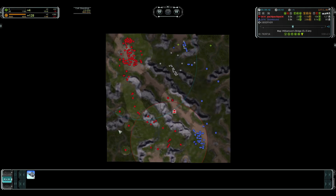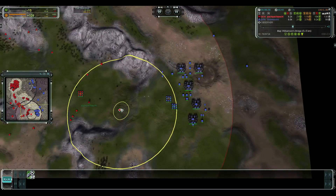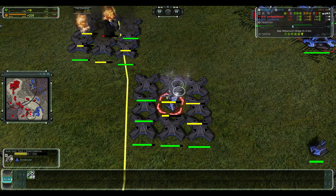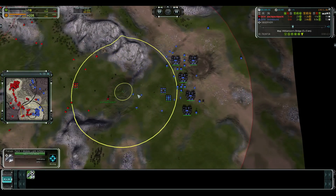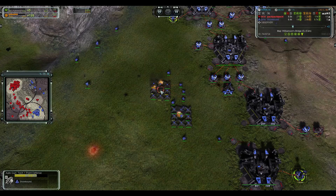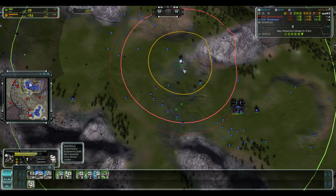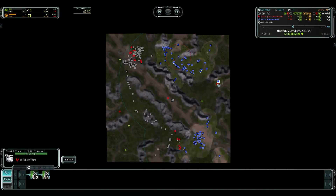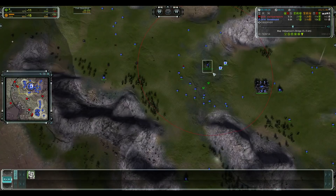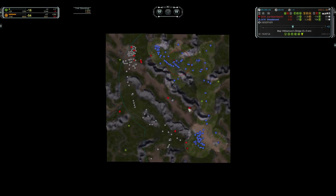Blood Deer's PDs are undefended and they're going to die very quickly to the Fervors, which are just very very good at killing PD — a lot of damage and very accurate. If there were some Medusa defending there they probably could have saved the PD. He's rebuilding on top of the old one and this one has just barely survived. Blood Deer is just gathering resources and army for another push, trying to micro his base to hold on as long as possible.